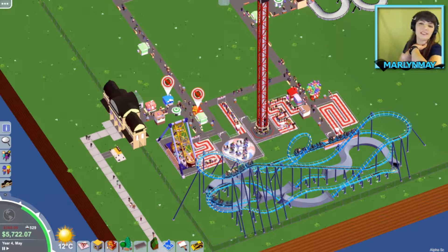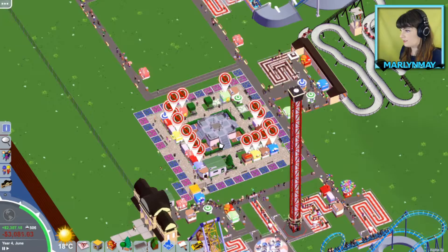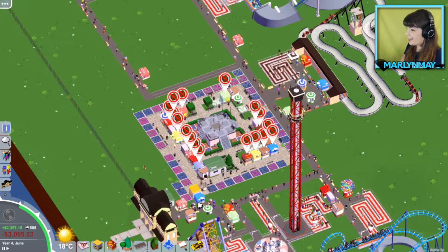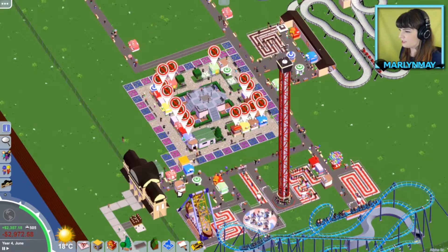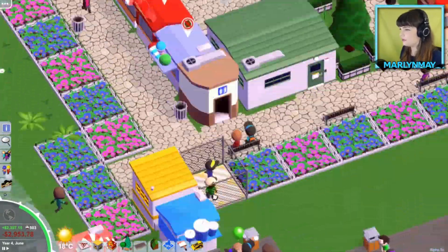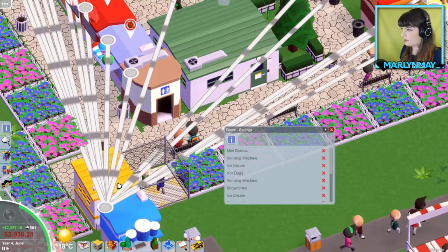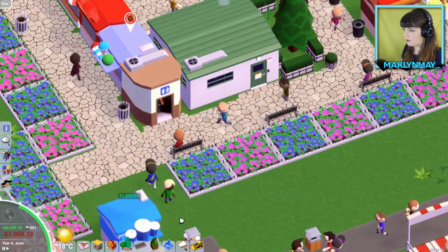I will show you once I have the first one set up. So here it is — this is Ellen Food Court. That is intense. I did not expect it to look so crazy. Oh my gosh. People are, like, stuck. What is happening over here? What are all these lines? Why are they stuck there?